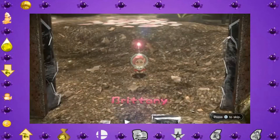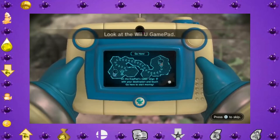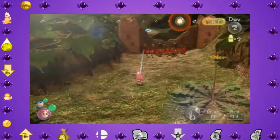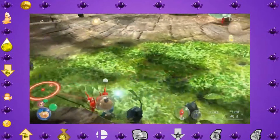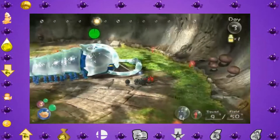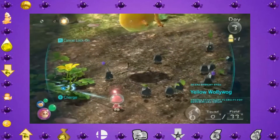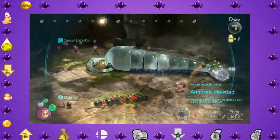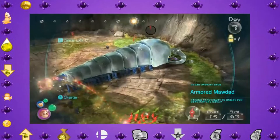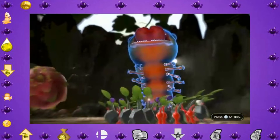After getting rock Pikmin, we were able to rescue Brittany, get the go-here function, and almost make it to the first boss. The first boss is the Armored Maudad, which is difficult because of all the crystal plating it has for armor. I went ahead and grinded up a couple of rock Pikmin before fighting it, which I used on its tail to break it apart, giving an opening for red Pikmin. With enough damage it goes down without too much of a problem, giving us a cell phone to get to the next area.